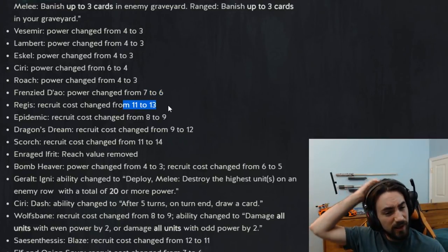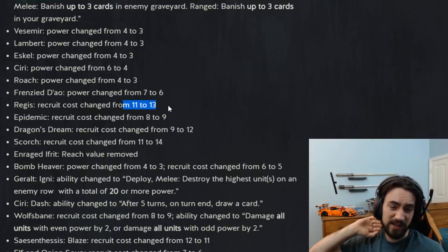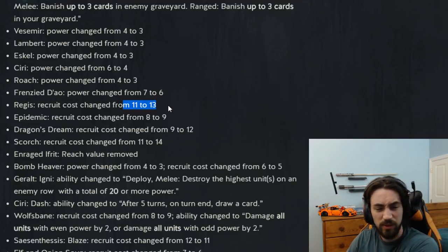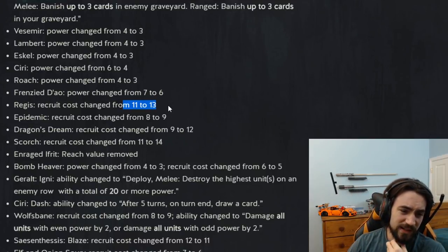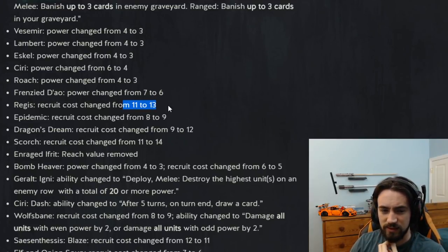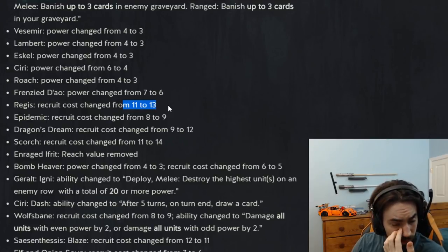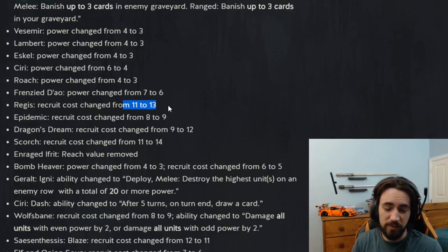Regis recruit cost changed from 11 to 13. I was pretty surprised by this. The only decks that really play Regis are Ethnae, and even Ethnae decks didn't really play Regis — you just played Gagney. The only decks that can play Regis are Ethnae and Krakencrate. Krakencrate doesn't want this card because you have Wild Boar of the Sea, and Ethnae doesn't want it either. Nobody wants to play this card. I guess it was getting too much value when played, but it's going from not played to not played, so whatever.